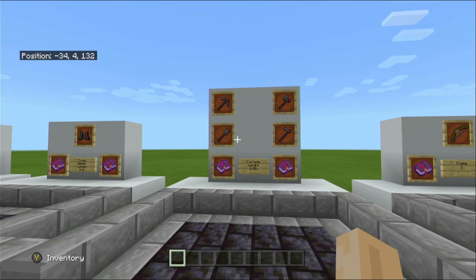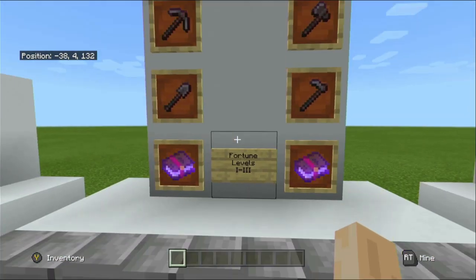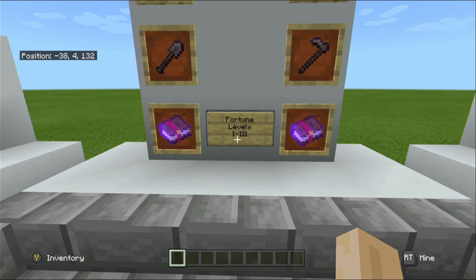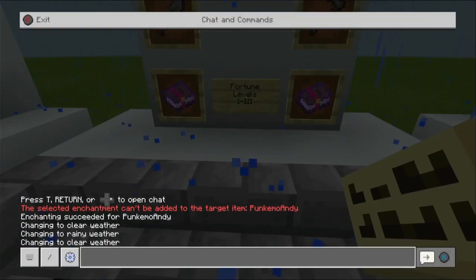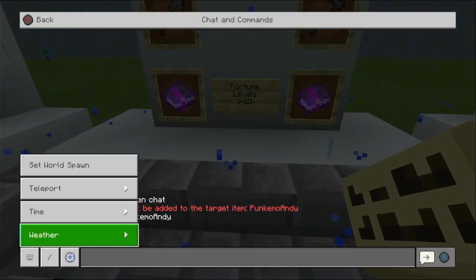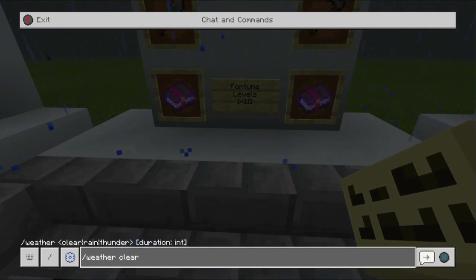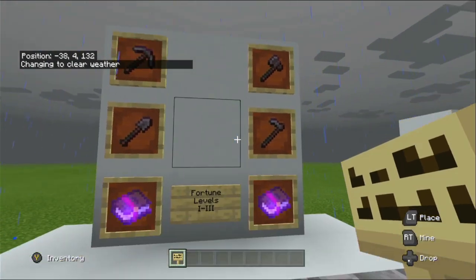The Fortune enchantment is a tools enchantment for different types of tools. It increases the drop rate from mined blocks. Fortune comes in three different levels, level one to level three. Obviously the higher the level, the more you will drop from a block. It can be applied to pickaxes, shovels, axes, and hoes.